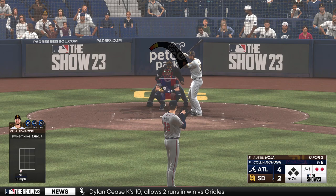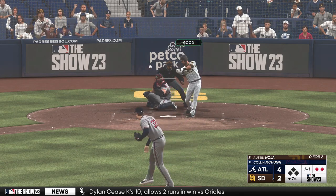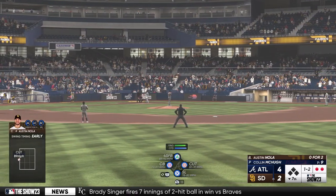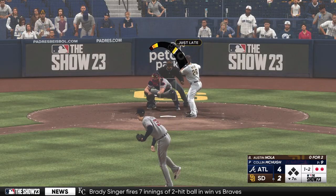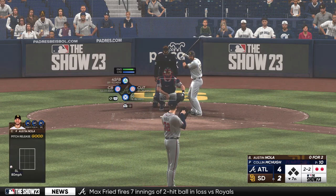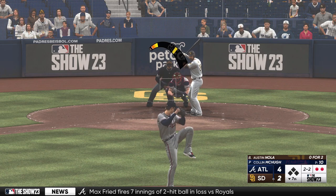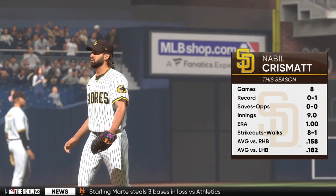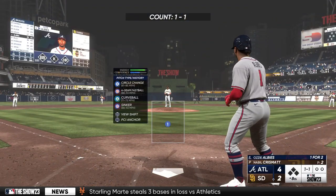Digging in, Austin Nola — little bro Aaron is one of the top starters in baseball. Swing and a miss. Nabil Crismatt comes on now. He last pitched two days ago. And here is Ozzie Albies — he's already homered in this game.